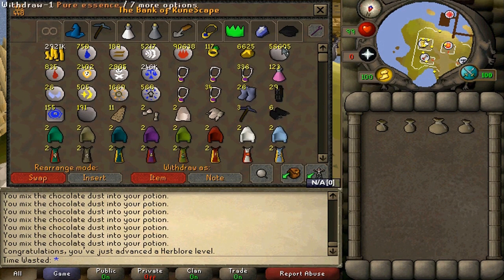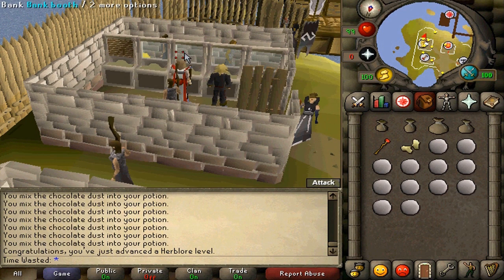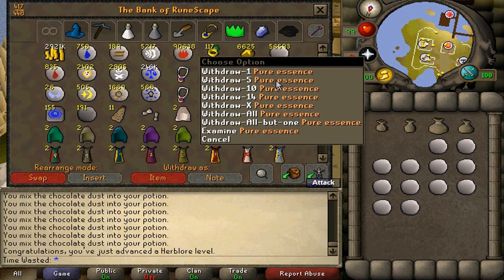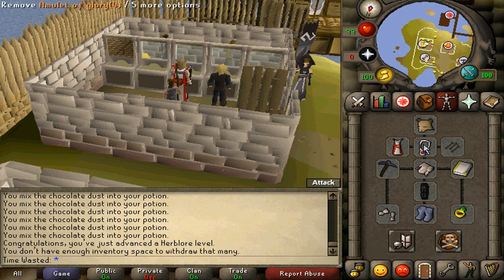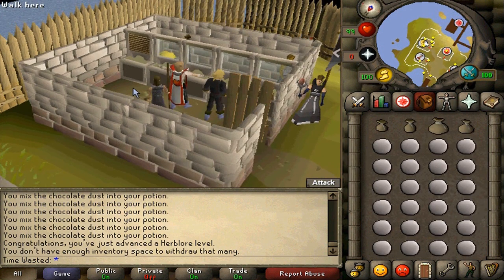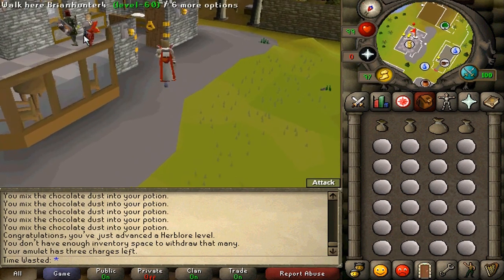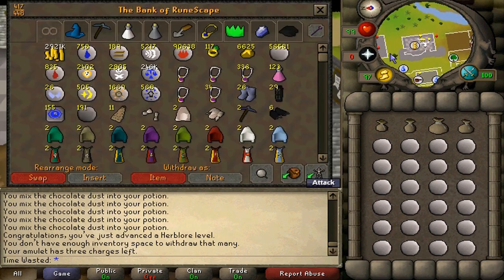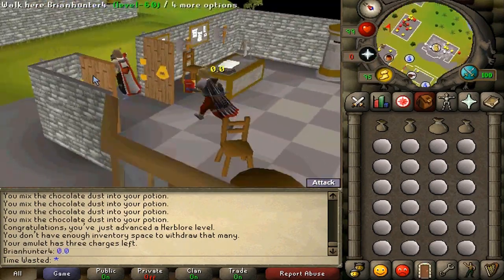I think we better go grab our Runecrafting pouches and finish off this over 99. I probably need to get a pickaxe and wear my gear that I normally wear, otherwise it just doesn't feel right. I've got it set up for 15 or 14 pure essence, so it's going to be a little awkward getting more than what I need to do these Runecrafting runs. Luckily this is the last one I ever really need to do.